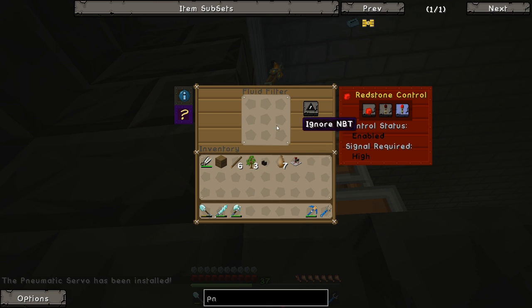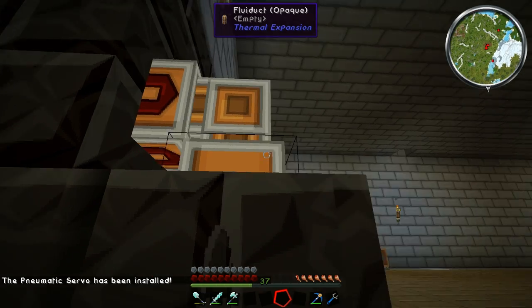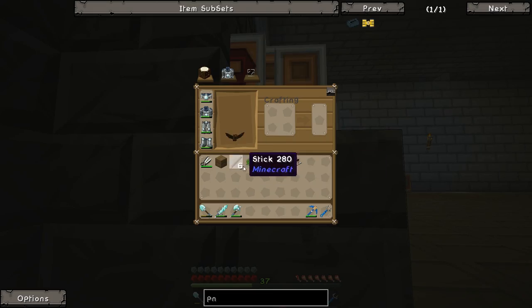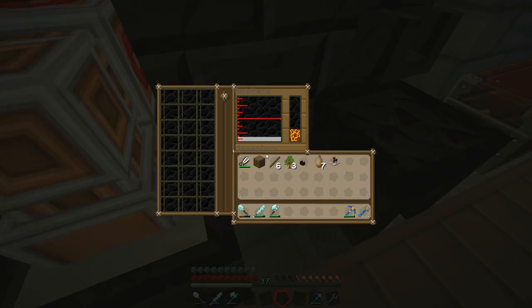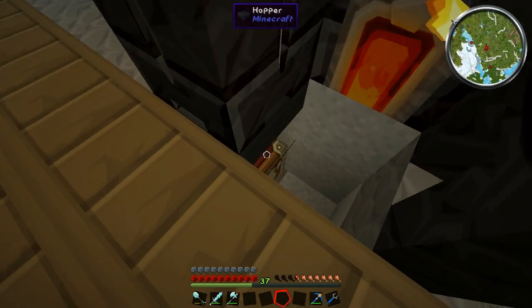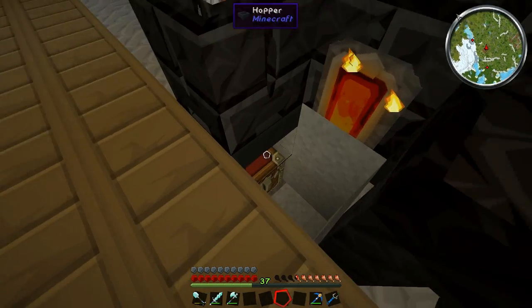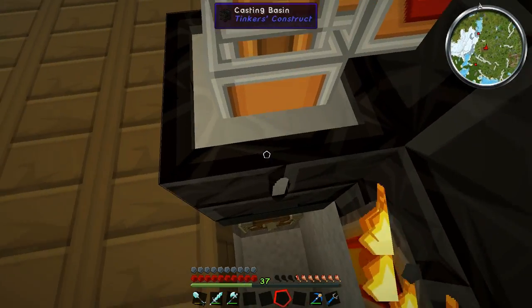Now if you just right click it in general with your hand, you'll be able to access all this stuff. All you've got to do then is change this to redstone control ignored — that way it doesn't need a lever. And now it pulls the liquid glass out, empties it into the chest, and then pulls it out again straight away. Goes straight from here into the hopper, into the chest. That's really a lot faster than we were doing it before.